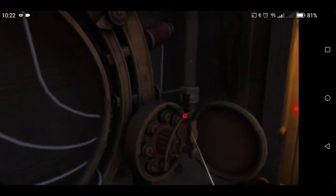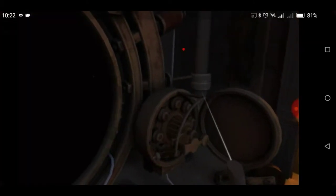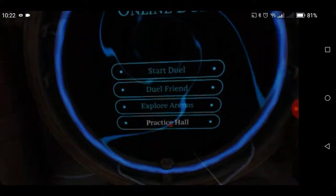We've taken our walk around the room — let's step into the arenas. We just click on this bar here, it comes down, and we're going to start with the practice hall. We don't do much in the practice hall, but it does cover the basics.